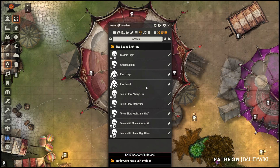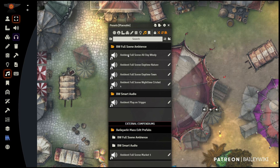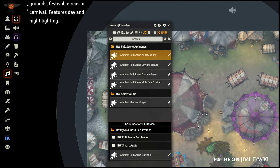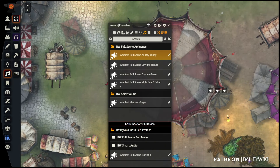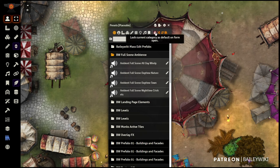I have prefabs for audio as well — like an all-day ambient sound I can drag onto the scene, then go in and change the sound file. Some I only want active at nighttime. These are really useful when building scenes quickly. In the settings, you can configure the browser to open automatically to prefabs, auto-switch layers when working with prefabs, and ensure everything snaps to grid size — which you'll want enabled for Bailey Wiki content.